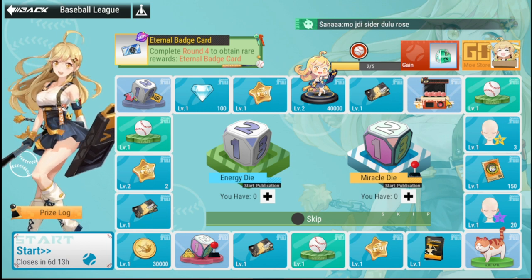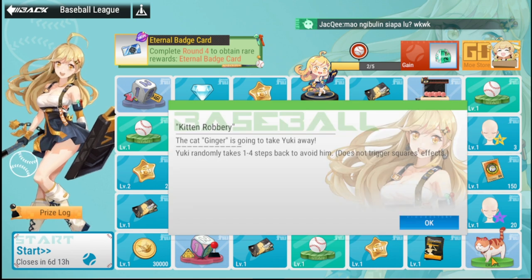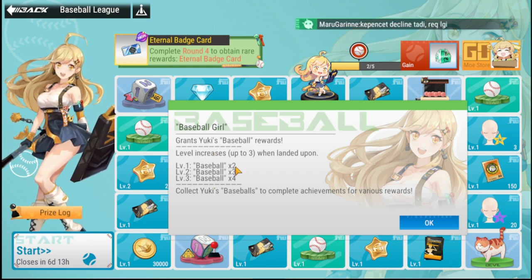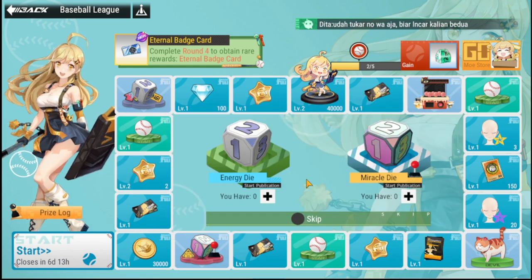The rest of the rewards are decent. There's a Lucky Gotcha that randomly gives one of six effects, and a cat space where Yuki randomly takes one item to avoid. These are board spaces with special effects triggered when you land on them. Another space grants Yuki's baseball rewards, giving you additional baseballs. So to recap: the top three items are the Miracle Die, the Fully Wish Star, and the Blind Box.